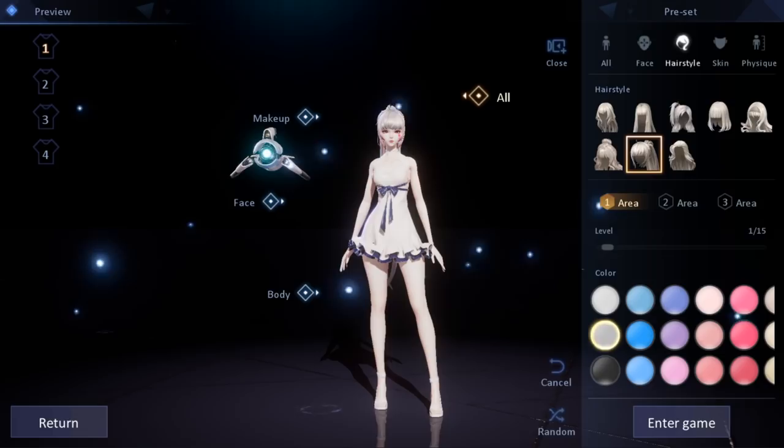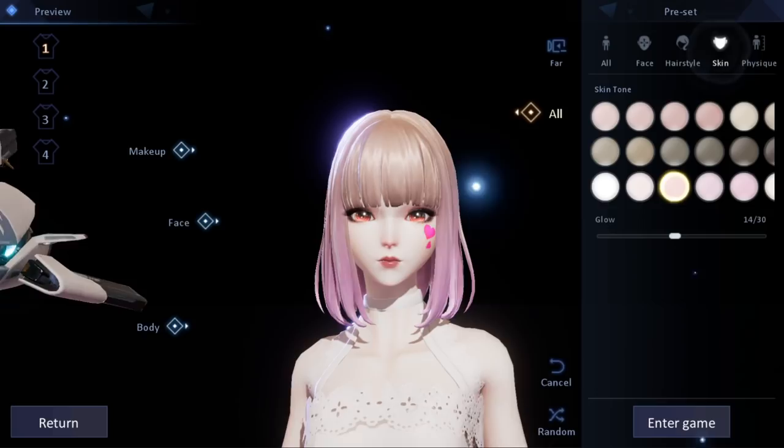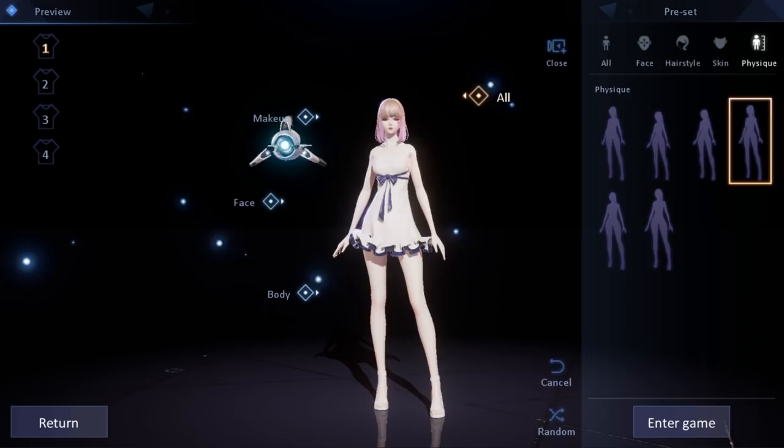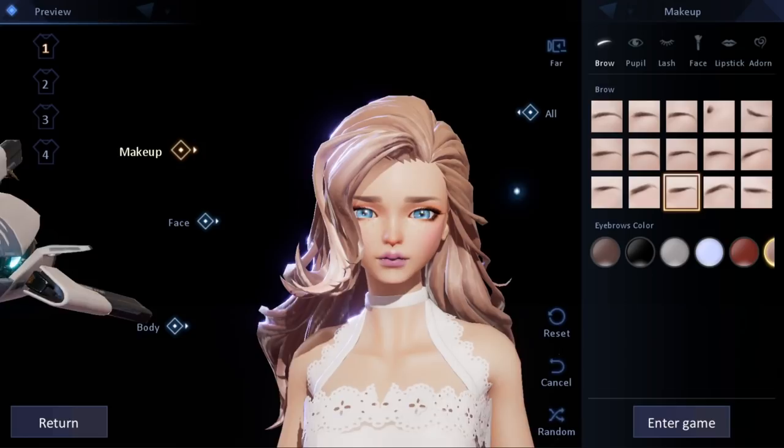There are also face templates to further customize it — hairstyles, and then a ton of different colors you can change it to. They even have area one and area two of colors, so you can see it kind of fades to another color, which I think is really nice. Skin tone, of course. Physique — we can zoom back out to see a little shorter, a little taller. That's like the basic character customization, and then we can go more in depth with eyebrows.